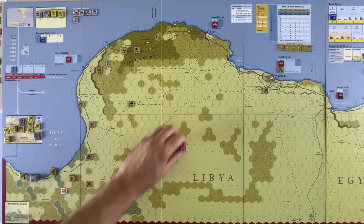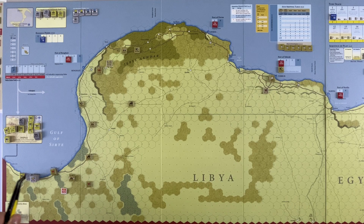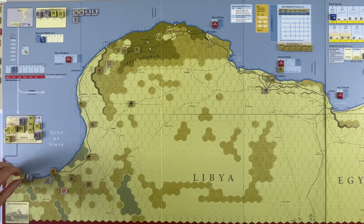Next, we have our limited forces at the front — the Fifth Light Division, which is German, and the Brescia Division, which is Italian. We're going to move this whole stack up because they're going to attack. In this hex we have the Africa Corps headquarters, a supply unit, and a truck. We'll move the Brescia unit up right behind them. In our Tripoli off-map box, mechanized units can come out on their own, so we'll take our mechanized units and move them onto the map. Then we'll take one of the trucks.